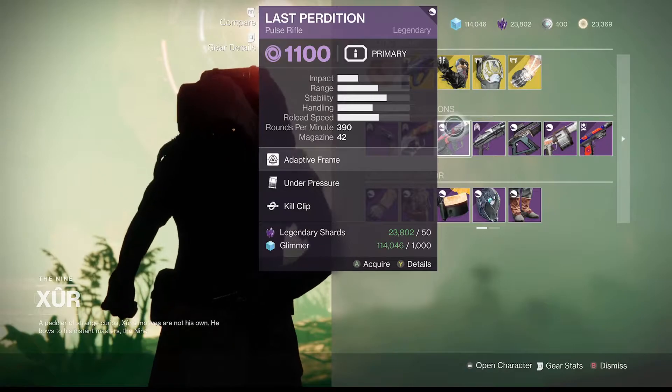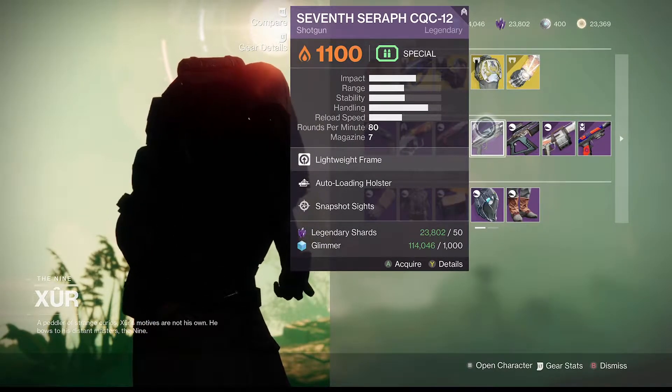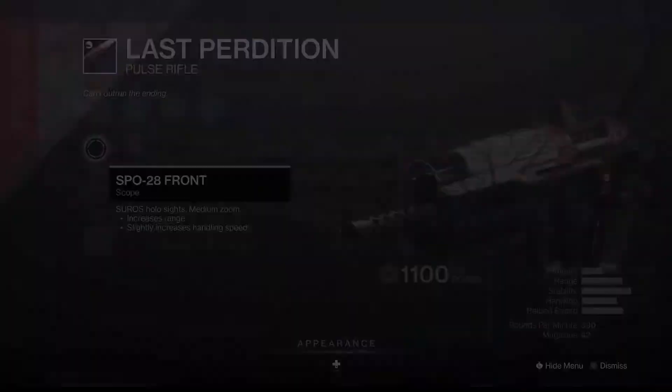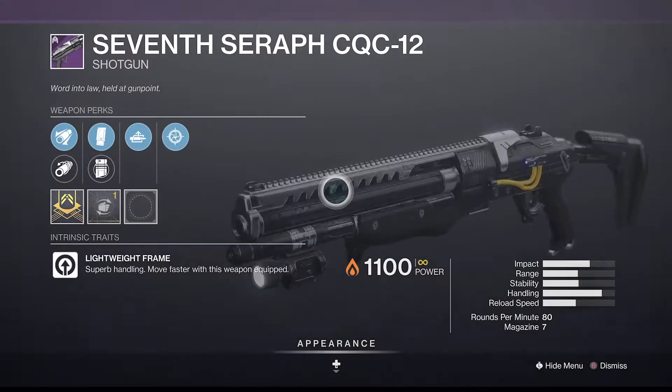Last Perdition with Under Pressure Kill Clip and the 7th Seraph Shotgun. The Under Pressure Kill Clip roll is actually pretty good, I recommend this heavily — it's probably the best roll he has. The 7th Seraph Shotgun is the worst; don't pick it up, it's garbage.